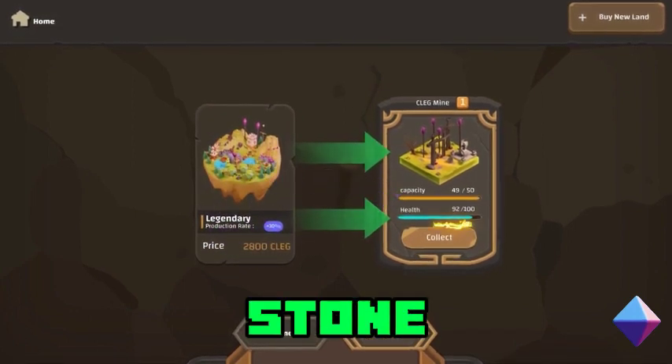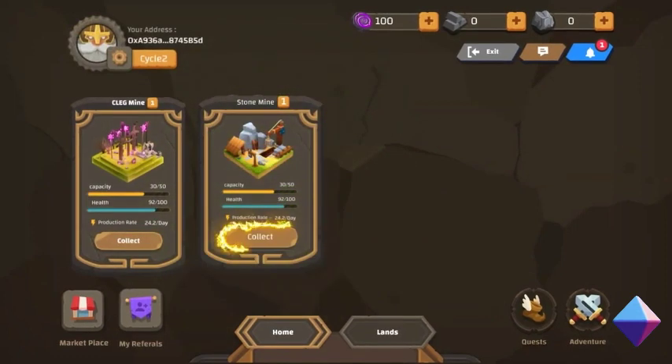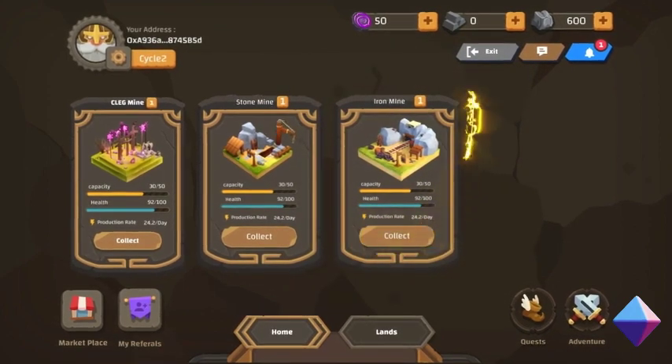The game revolves around stone and iron that can either be mined or bought from the marketplace. Stones are used to build and improve mines, while iron is used to build catapults and train soldiers. Players can also build CLEG mines to directly mine the token instead of receiving them as rewards.